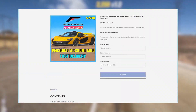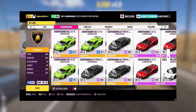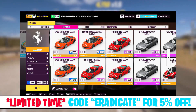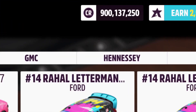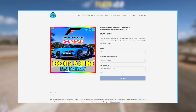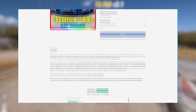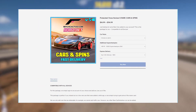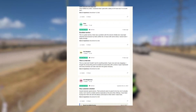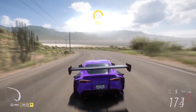Before we get into that, I need to quickly mention that if you're simply looking for a top-up to your account in terms of credits, wheel spins, or certain vehicles you may not already have — including instant access to the brand new Series 21 cars — you can simply go to mitchcactus.com. There you'll see you can purchase modded accounts pre-loaded with all these things, and alternatively they offer top-up packages for credits, wheel spins, skill points, and specific vehicles added to your account. So if any of this interests you, head over to mitchcactus.com and save yourself the hassle of grinding.